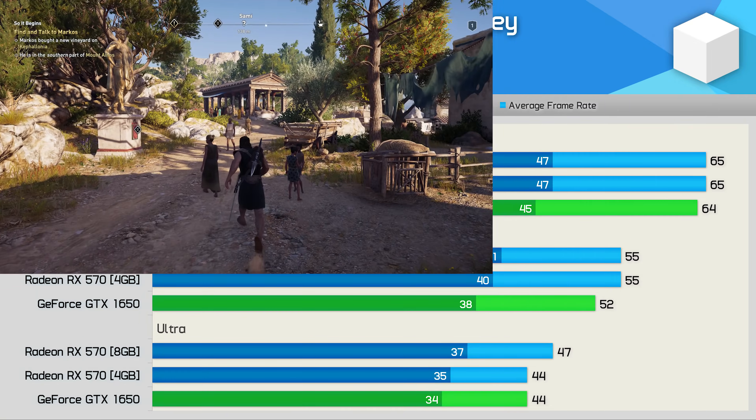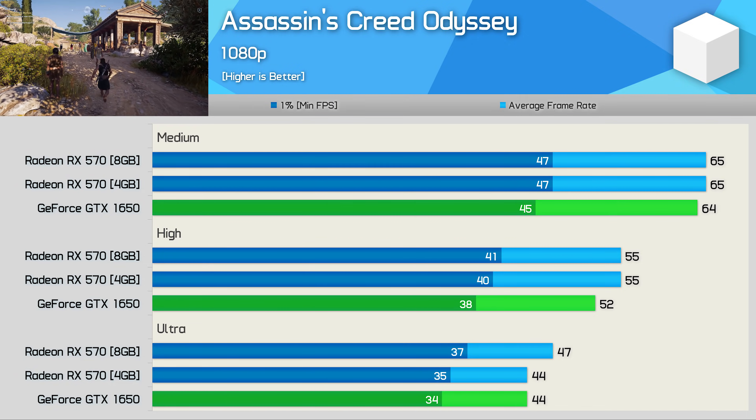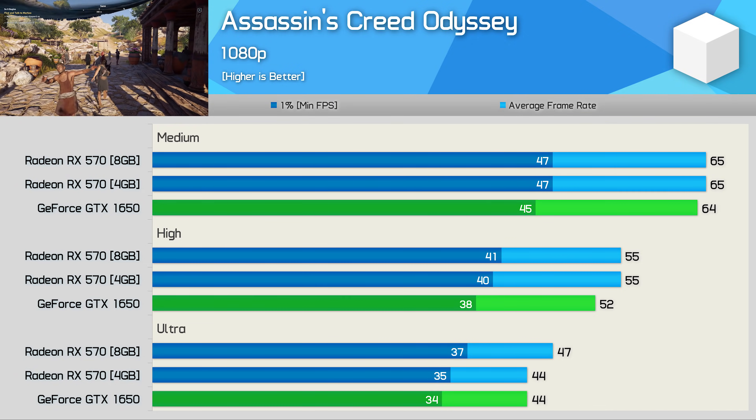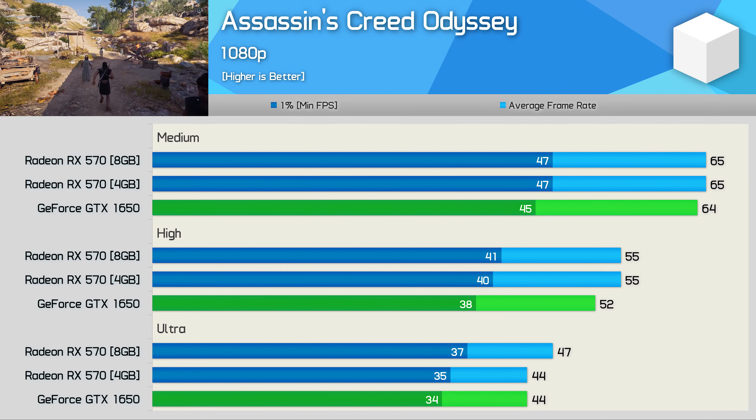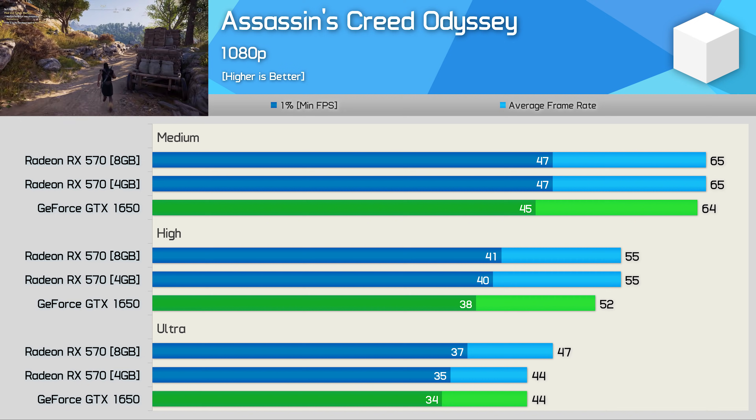First up, we have Assassin's Creed Odyssey, and here we see pretty similar scaling performance between the 1650 and RX 570. Dropping down to medium does seem like an appropriate quality preset for these GPUs in Assassin's Creed Odyssey, as it allowed us to average just over 60fps.